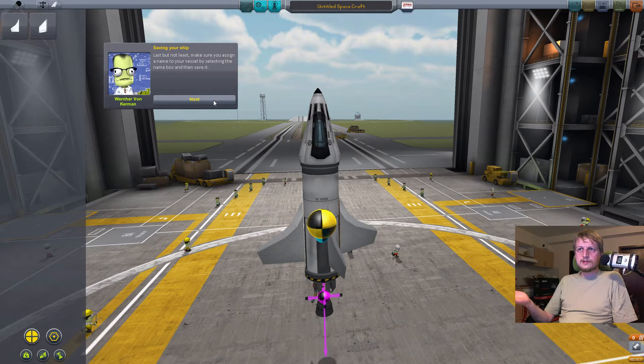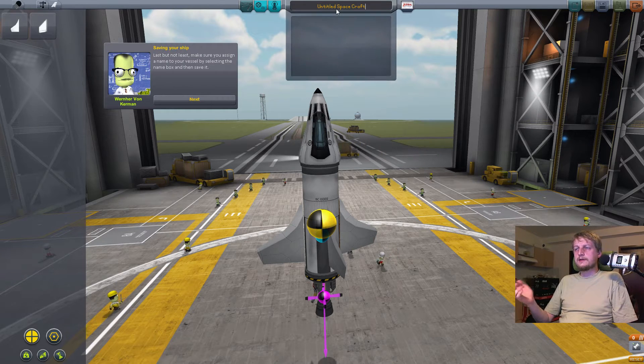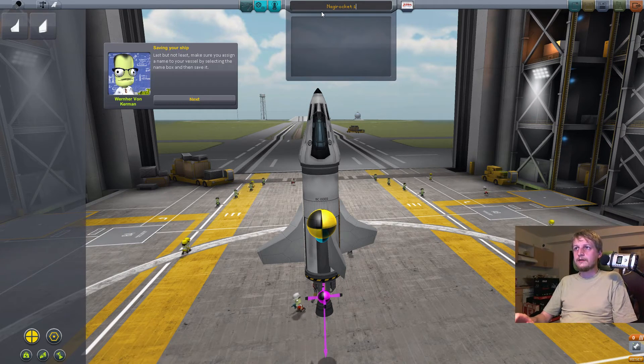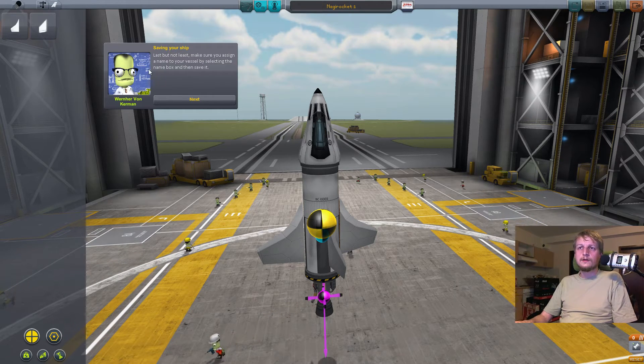Make sure to assign a name — oh, untitled spacecraft. Okay: 'Naggy Rocket 1'. Enter please... no, enter! Okay, save. Is it saved now? I clicked this dozens of times.